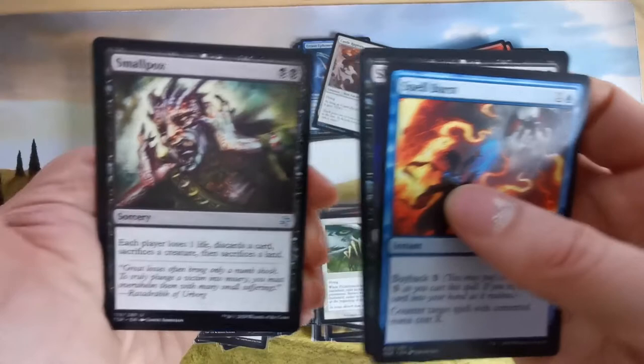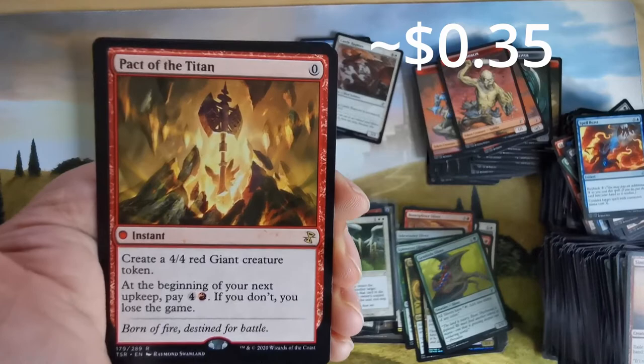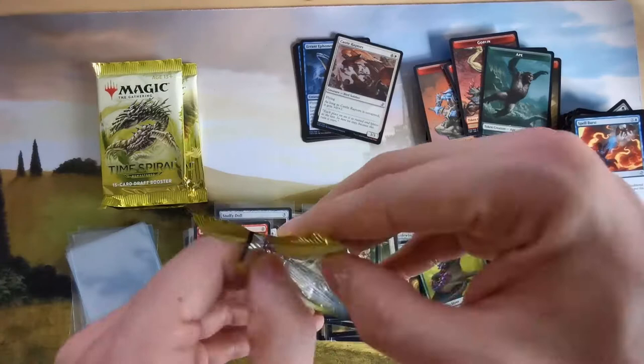Annoying black players like I said in my preview videos. A red giant creature token — at the beginning of your next upkeep, pay four or you lose the game. Interesting losing the game clause. And we have Beast Whisperer — not the best.